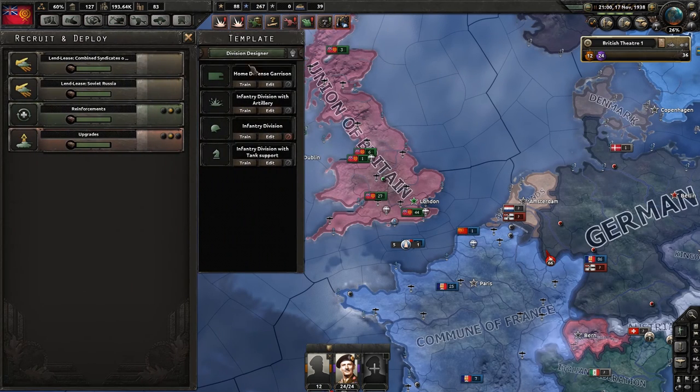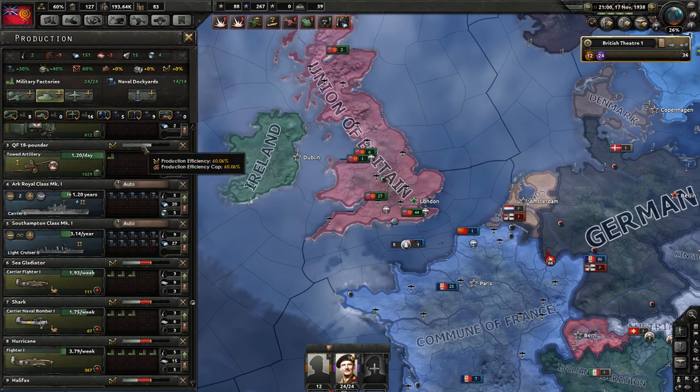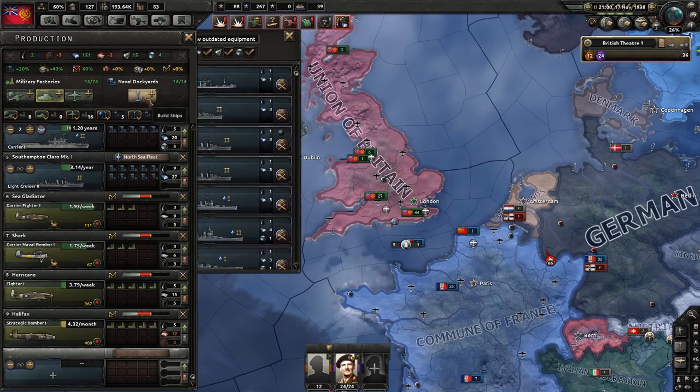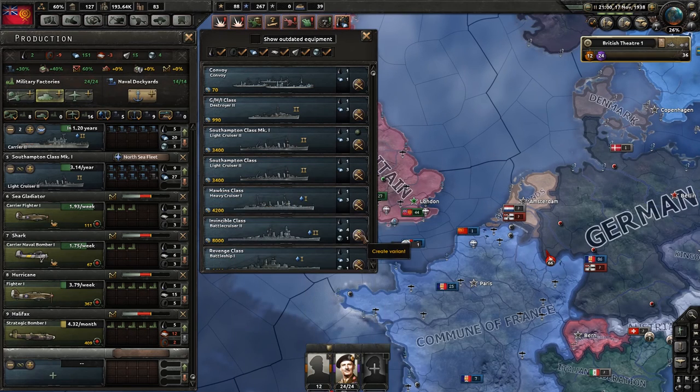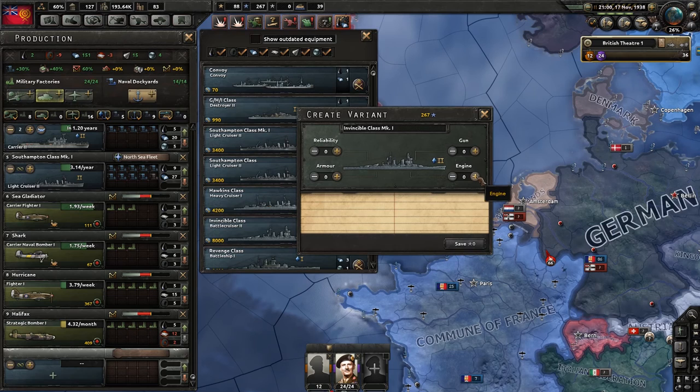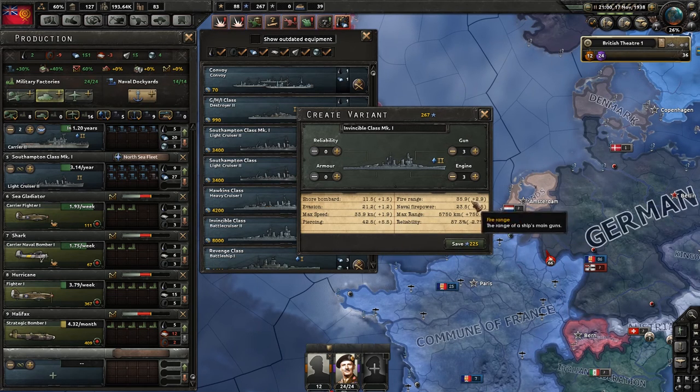We have a bunch of naval experience, which means we can actually improve the battlecruisers somewhat. They should all be feeding into the North Sea Fleet — that's now the main one. I can't believe I didn't realise they were tier 2s; I thought they were just tier 1s. We're going to improve their engines first to make them able to run away more quickly, then their guns. With engines you can run, so I'm not going to bother with armour too much. That increases range, reduces reliability a little, and gives more piercing, evasion, and fire range. That all looks good.